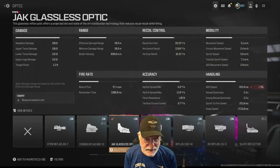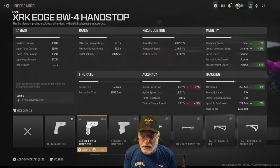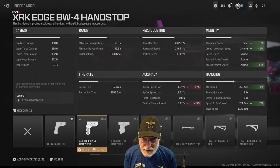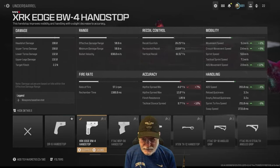The jack glassless optic technically hurts ADS speed, but only 1% — you're not going to notice. The bayonet hurts ADS speed too, but it's a must for having fun since you can run around just like you have a knife. The XRK Edge BW4 handstop helps with ADS speed and movement speeds. Hipfire I'm not worried about with this weapon. Sprint-to-fire is 251 milliseconds — not horrible, but there's at least one sniper that's better.